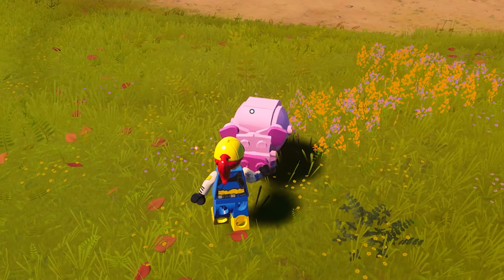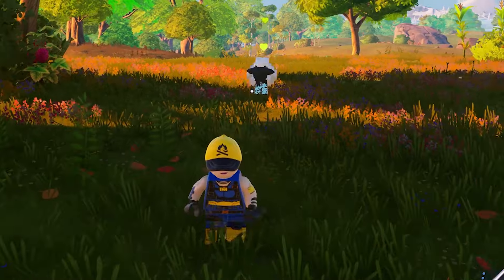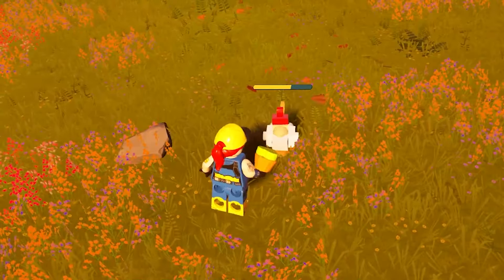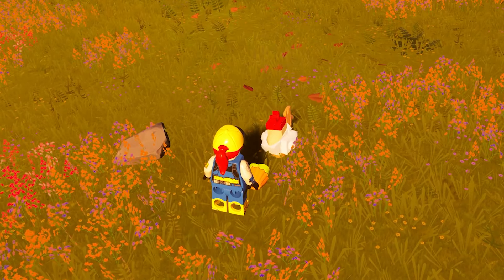Then, once you find the animal you want, pet it and feed it an animal treat. You'll want to escort it back to your base, but do know that if it gets attacked by an enemy, it'll likely run away. If it gets hurt, you can heal it using another animal treat.